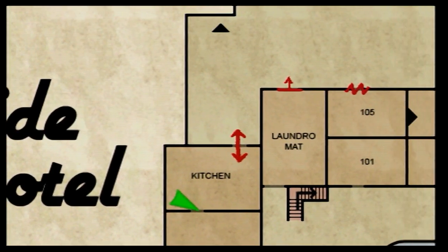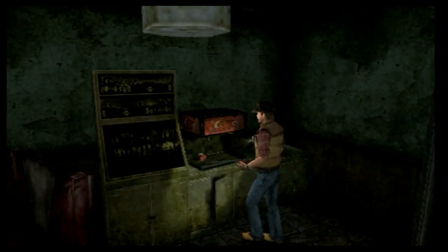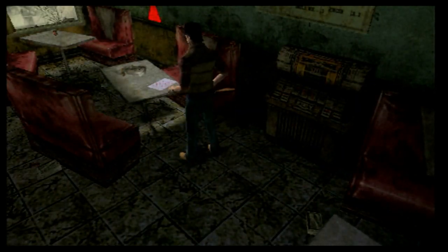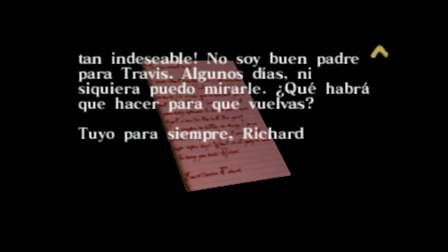Tengo un acceso desde aquí al salón de cenas. Botellas vacías cubiertas de polvo. A mi esposa ausente: sé que por duro que sea mi infierno, el tuyo es peor. Esto es muy duro. Es como si estuvieras muerta, pero no lo estás. La Helena a la que amaba se fue, pero tu cuerpo sigue aquí. Llevo dos años durmiendo solo, me he amargado tanto, me he vuelto tan indeseable. No soy buen padre para Travis. Tuyo para siempre, Richard.